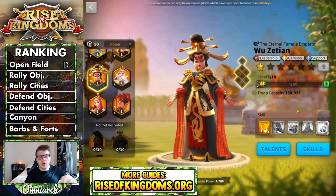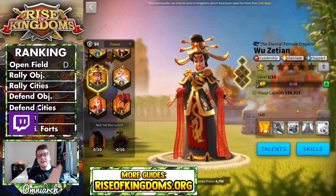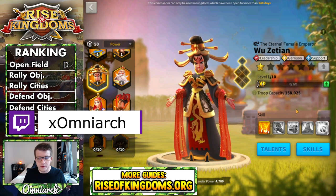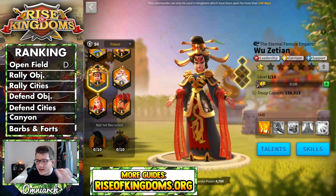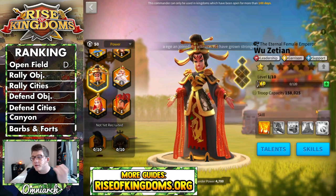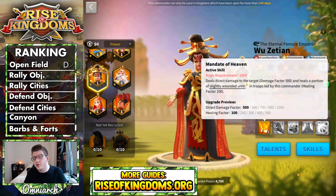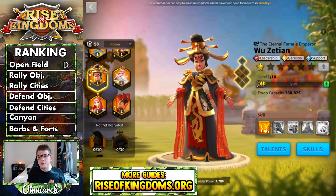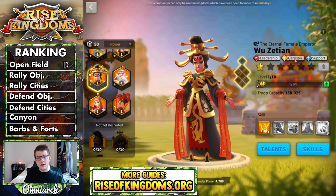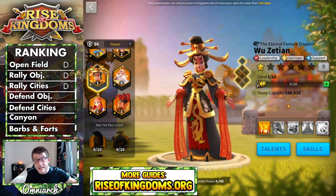The next two categories are rallying objectives and rallying cities. If you rally an objective with Wu Zetian, first off, you're not min-maxing because she doesn't care about any troop type. She doesn't do anything with the second and fourth skills. There's no real reason to be rallying with Wu Zetian. Plus your healing — it's just not a good strategy. I don't see a reason why you would really want to rally anything with Wu Zetian; that's kind of the opposite of what she's for. So Wu Zetian from a rallying perspective gets a D for both of these categories.